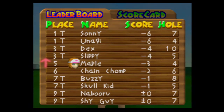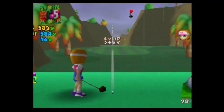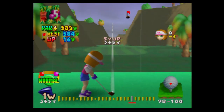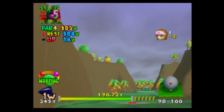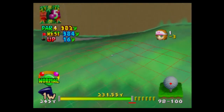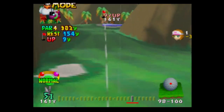Alright, so hole five. I bogeyed hole three because I hit it in the water, but I made up for it by eagling hole four. Hole five's a par four. I will say this tournament is easier to use as Maple than as Yoshi because she hits it farther. I don't exactly remember why we didn't birdie this hole — actually the previous video goes up today as I'm recording this.